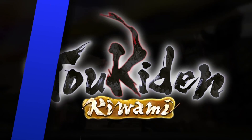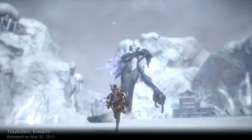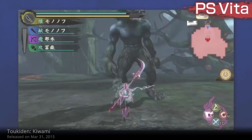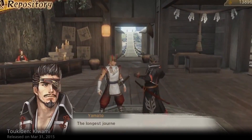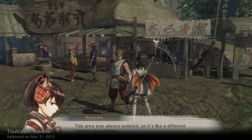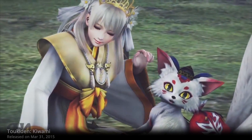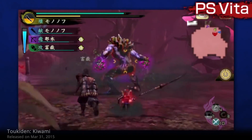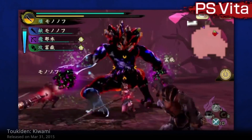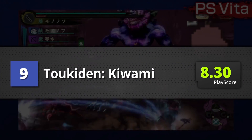9th place is Toukiden: Kiwami. This game has a lot of similarities with Monster Hunter series games, but the difference is that it's more fast-paced, mythical, sinister, and complete. It comes with a meaningful story, good cutscenes, and NPC relationships. There are tons of bonus content like owning a pet, new weapons, and good co-op gameplay. The sheer number of dialogues is very JRPG, and the grind is the real deal. PlayScore of 8.3.